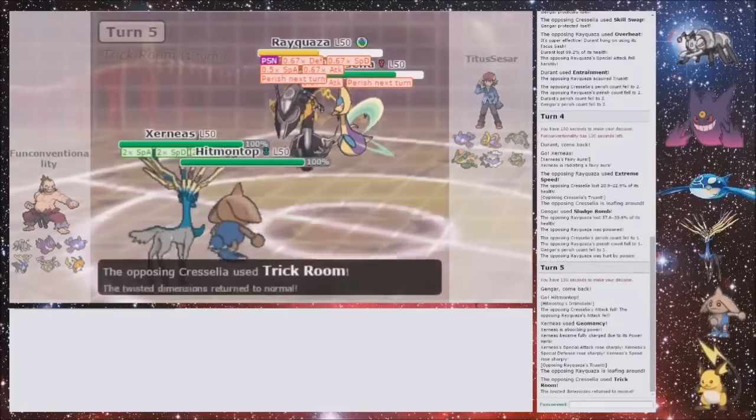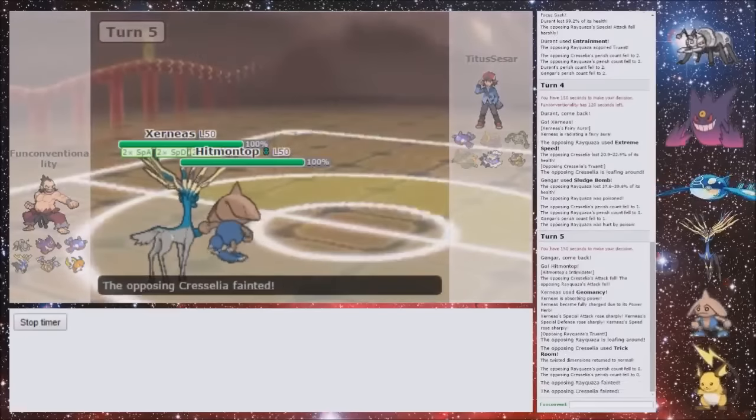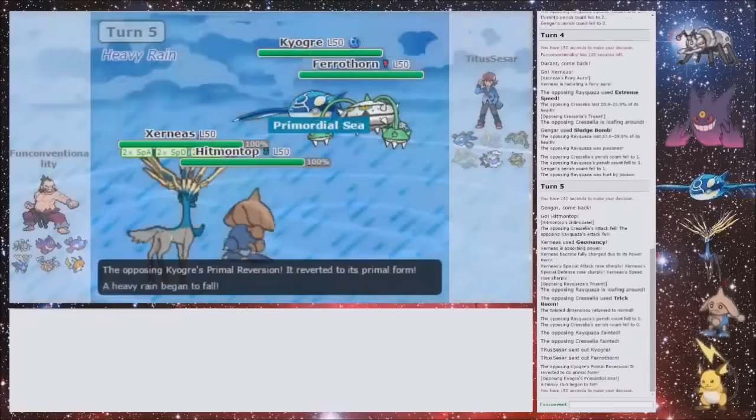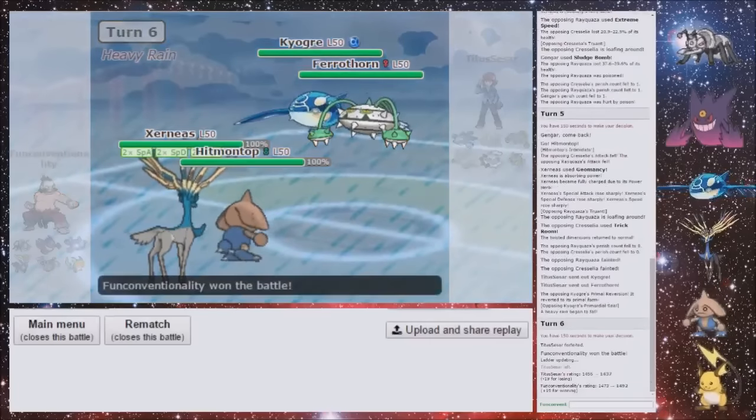He's going to Truant. He's going to Reverse Trick Room — it doesn't really matter. And both of them get KO'd, which is really nice. I've got my Xerneas and he's got his Ferrothorn — that makes sense.